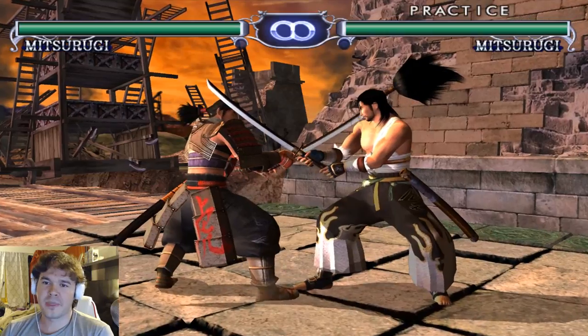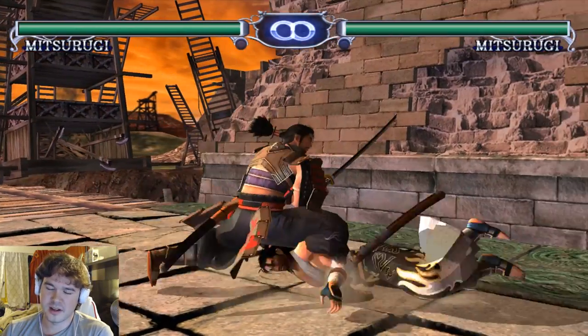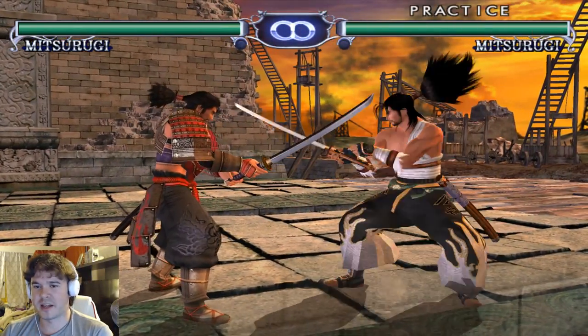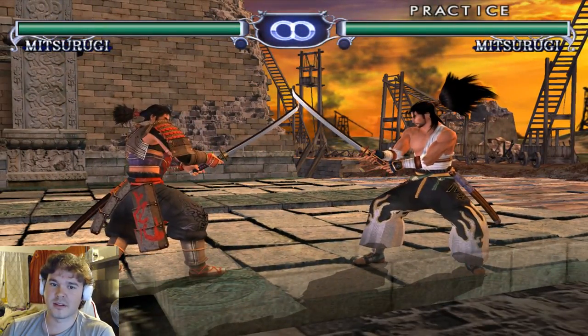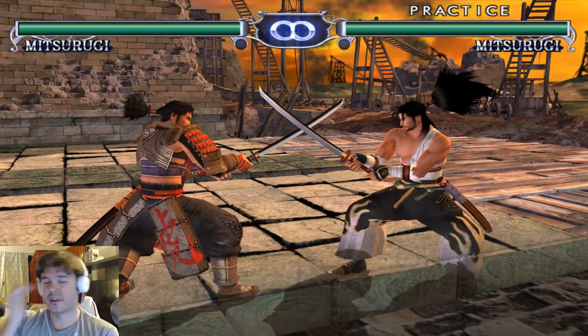The three core moves I recommend to new Mitsurugi players to keep in mind are: down KB of course, sidestep B to get good combos, and standard BB. These are generally pretty good moves to build around.